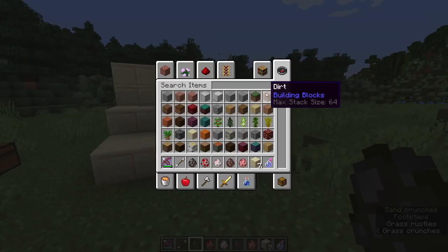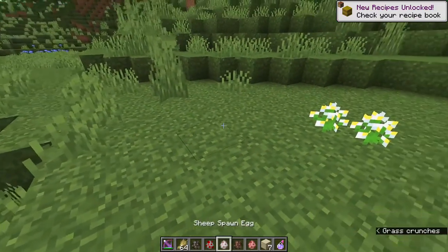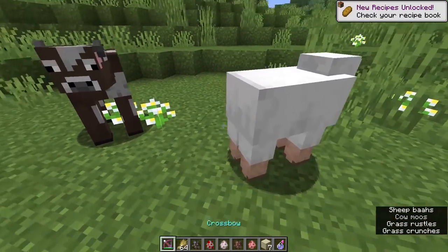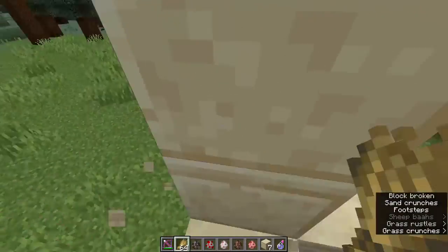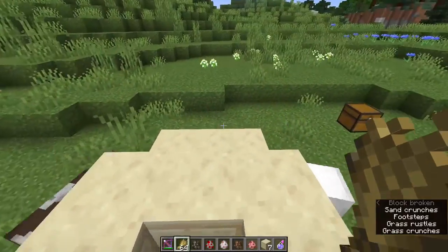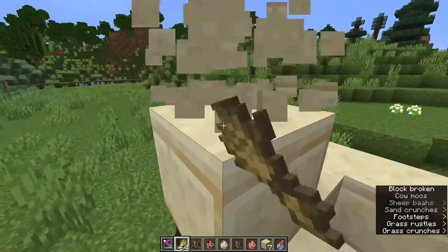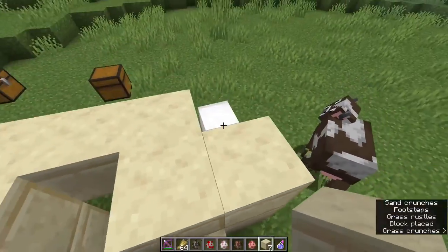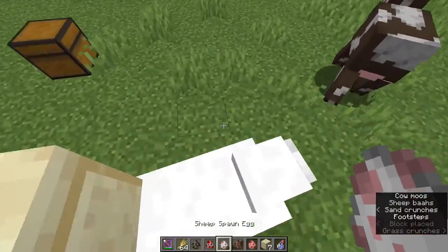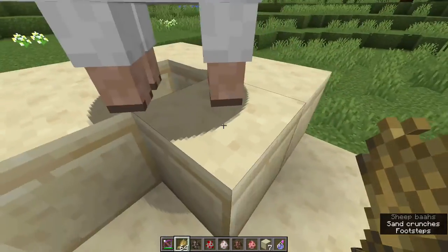For the cow, you have to lure it with wheat. And the same goes for the sheep — cows and sheep are going to follow you when you have wheat in your hand. You just have to try to get them into this hole. It is going to be a little bit annoying because working with animals always is. So here we go with the sheep.